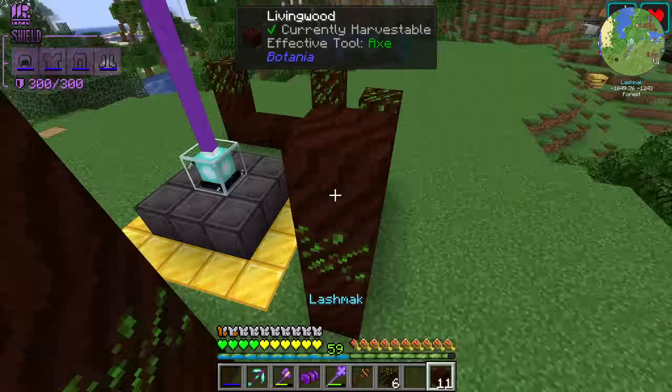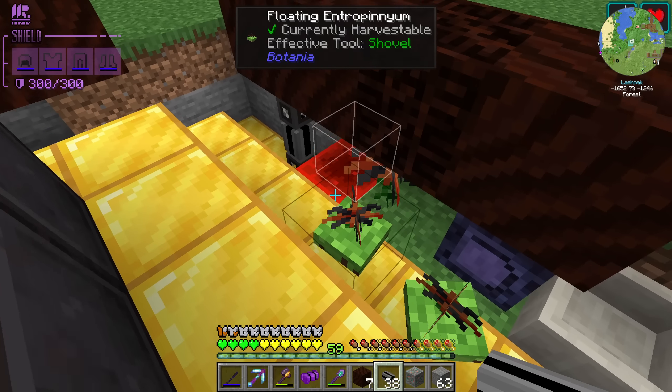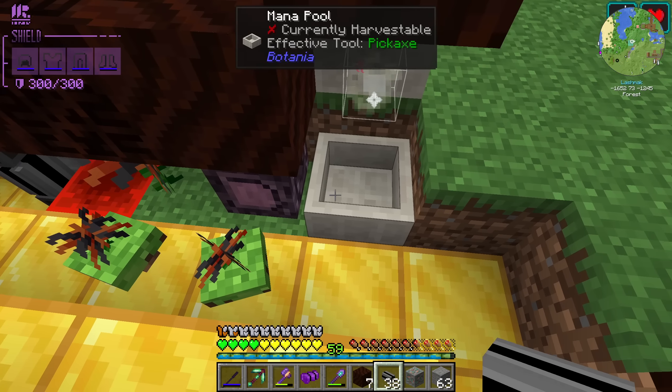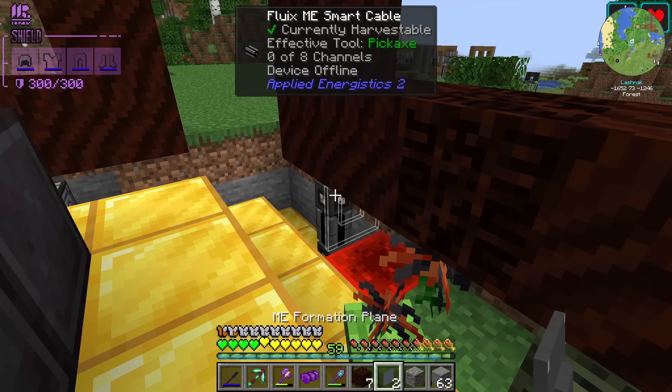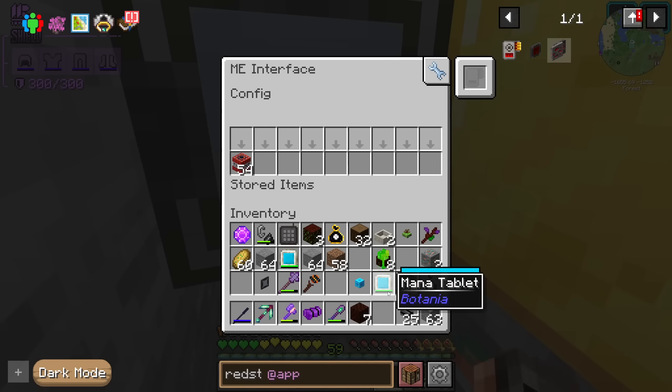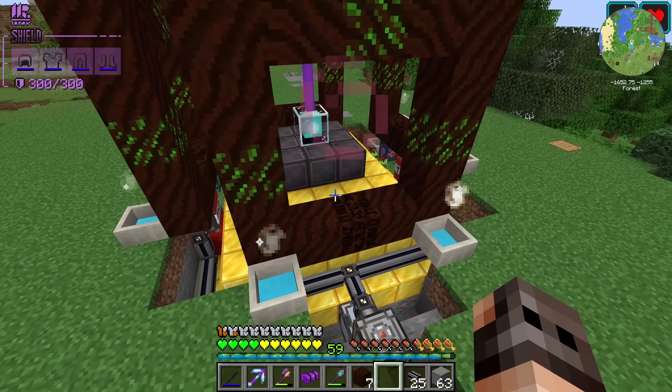The automation for this is going to be super easy — we're going to use Applied Energistics. We need an energy acceptor. I have a few entropiniums on both sides, a block of redstone, a Gaia mana spreader, and a mana pool with a recessive augment. We'll have an ME formation plane, an interface, and then put the TNT in and run away. It's working — you can see the mana.